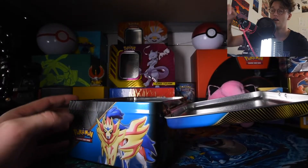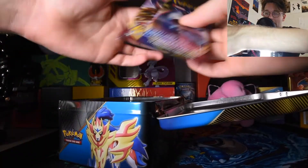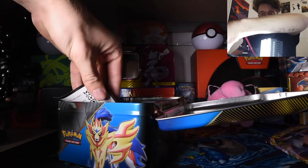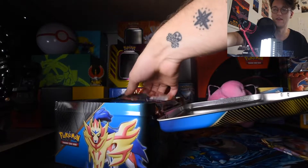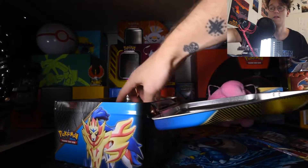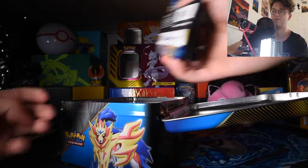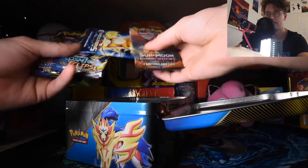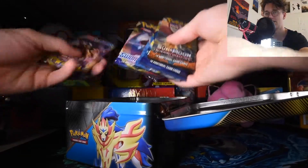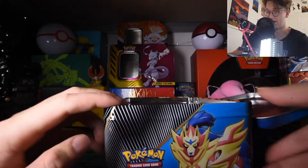What else do we got? One pack, two pack — there's a code, you guys can have that — three packs, four packs, five packs. Obviously it's five: XY Evolutions, Burning Shadows, Cosmic Eclipse, and two Sword and Shield. We'll open those after we finish going through this bag.